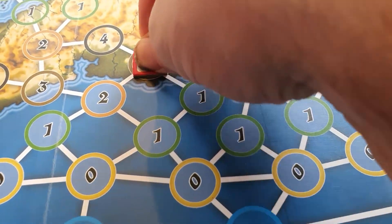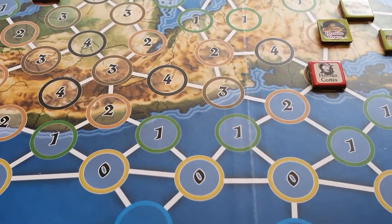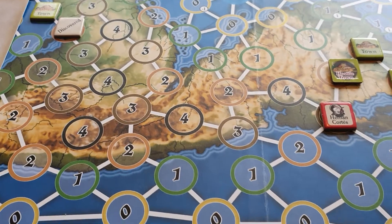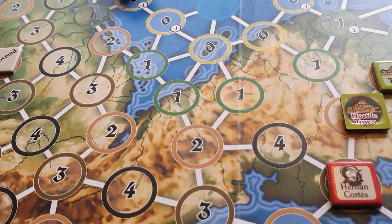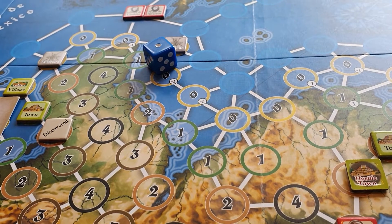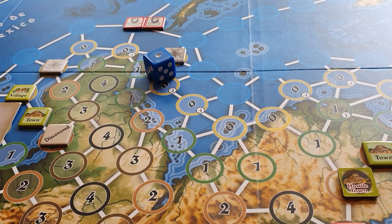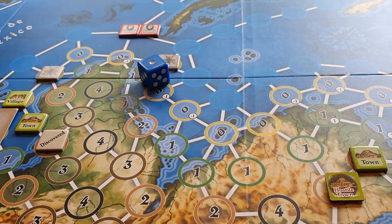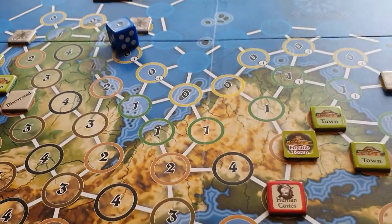So Cortez moves into the level three space and he wants to make a discovery roll, and he gets a one which is absolutely rubbish. In the level three a one would be a town, which is not very helpful.